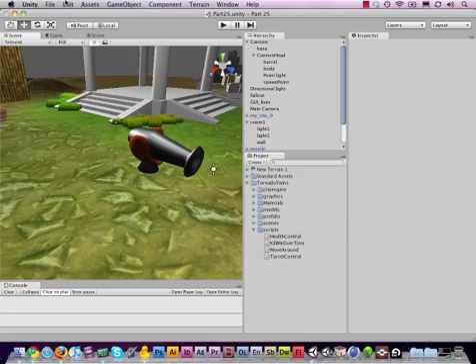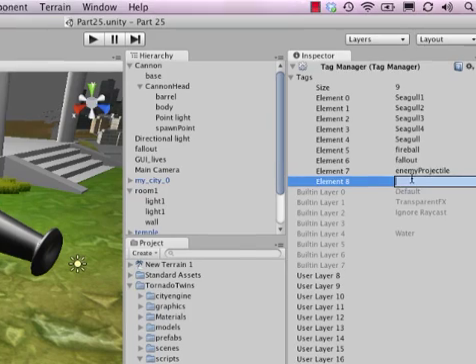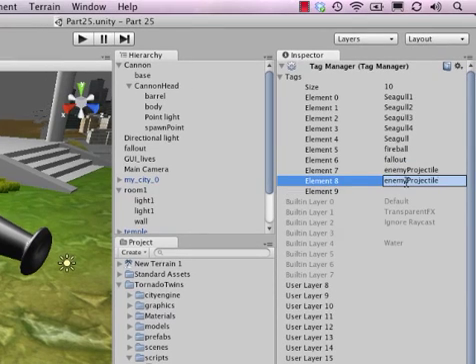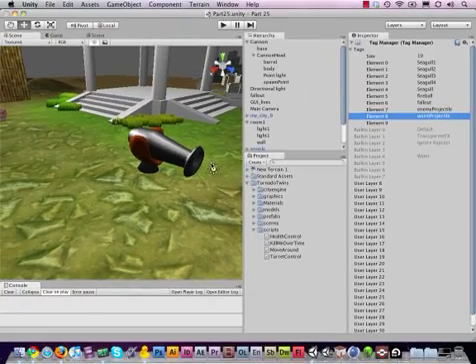To do that, let's go to our tags by going to Edit > Project Settings, then Tags. Let's add, instead of only 'enemy projectile', let's also add 'worm projectile'. Let me copy this so I make sure I don't make any typos in the scripting. Now let's go to our worm.